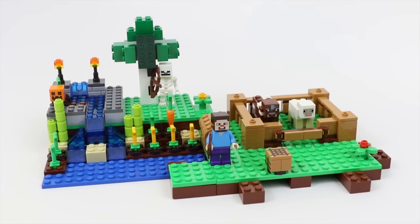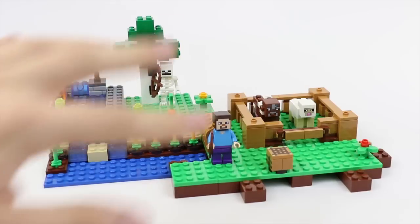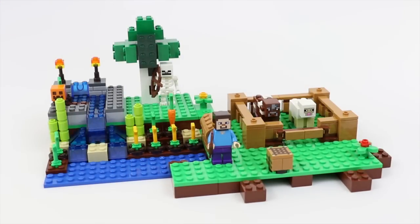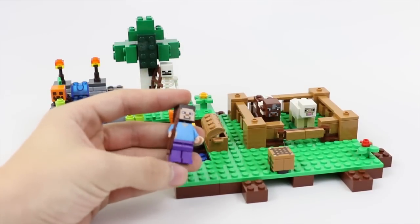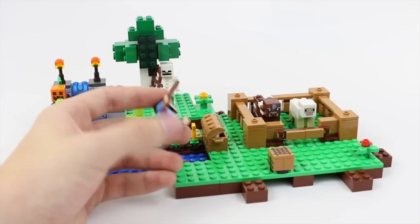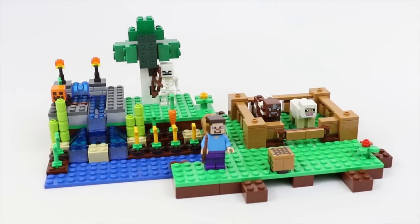Alright guys, so here is the in-depth look in the studio of the farm. Automatically you'll see it's a fairly big play set, but unlike the cave or the first night, it's kind of spread out more than it is detailed together. That's okay, because a lot of Minecraft actually looks like that in the game. Here is Steve right here — he has a wooden shovel and not actually a hoe, which is kind of disappointing because he really needs it for the farm. Let's go ahead and take a look at these awesome looking mobs.